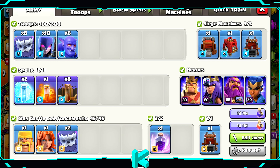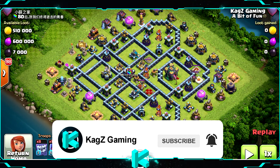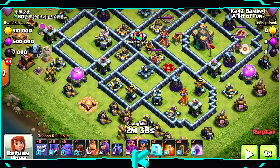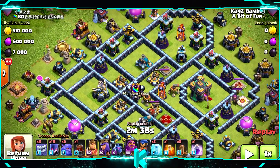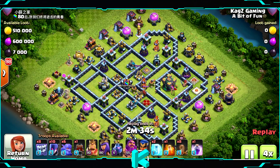Starting off with the Yetis of course, and spamming the Witches with the Bowlers behind. The Bowlers are for extra help. Don't forget to subscribe to the channel if you're new, smash that like button, leave a comment on how you like this attack strategy, and let's begin.